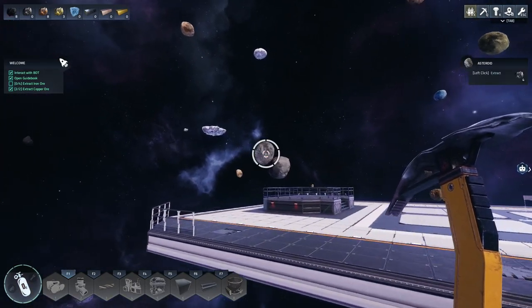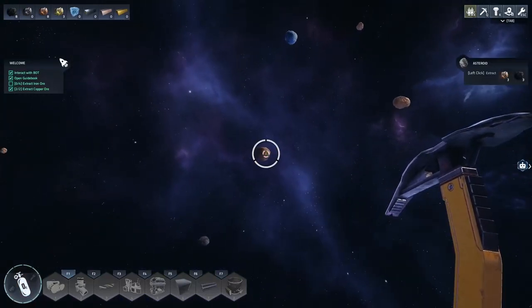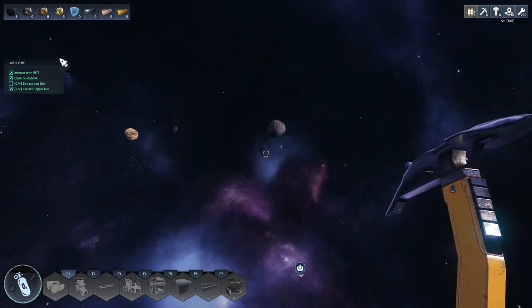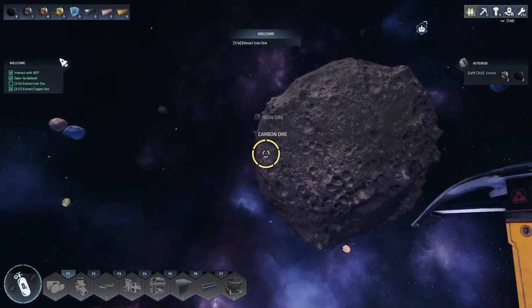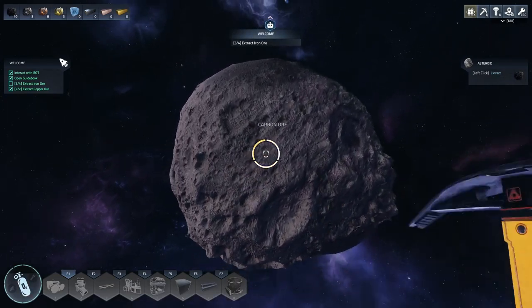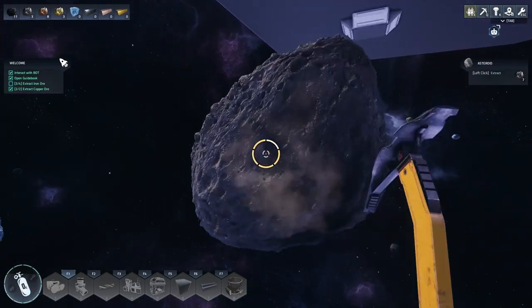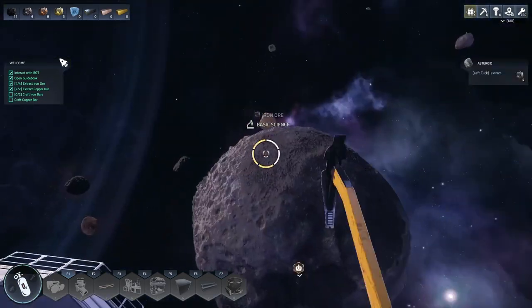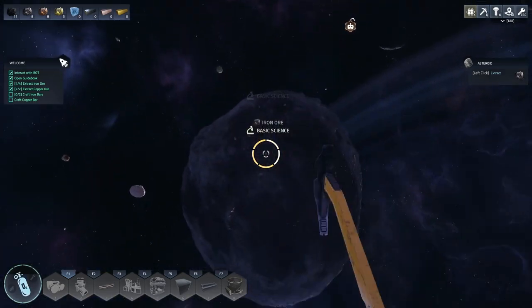I'm going to assume these are iron - you know, did not get any iron out of those. There's got to be a better way to go down than turning the jetpack off. I need two more iron ore, so I need one more asteroid with iron - probably this one right here. Oh, seven iron in this one! This one's like the big iron mother lode. Now it wants us to craft iron bars and craft a copper bar.